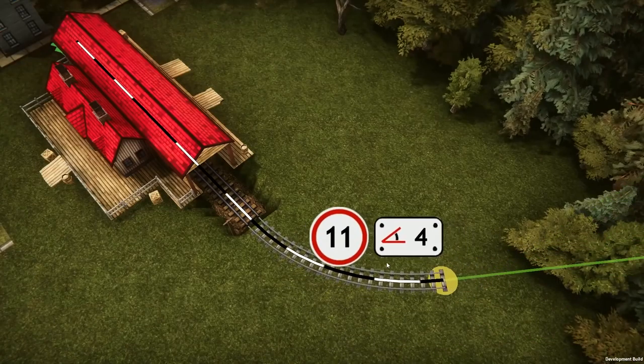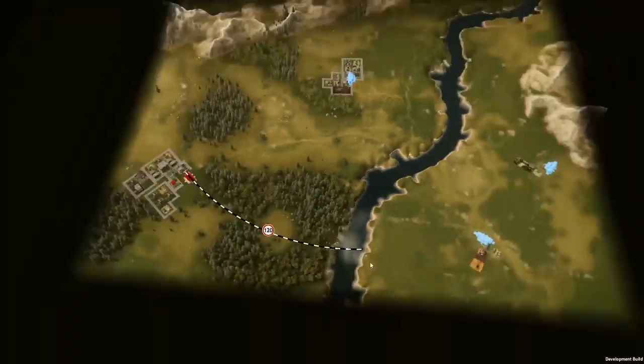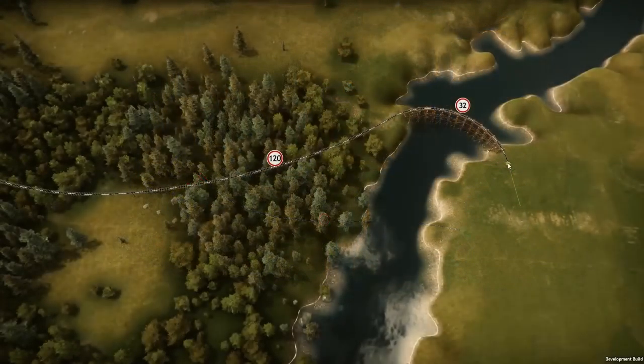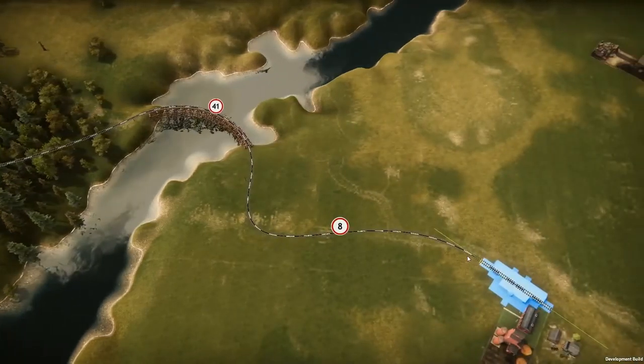When laying new tracks, we need to consider the landscape we want to cross. Soil type, elevation, and geographical features such as this river will all impact the total cost. We can either just connect the two locations directly, or get more involved to avoid paying more than we have to.